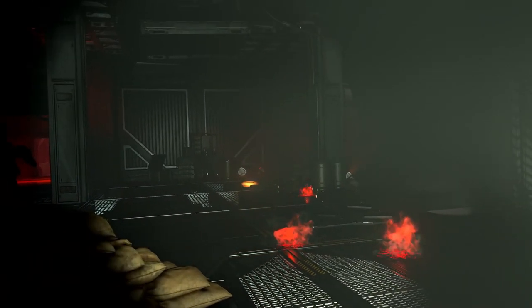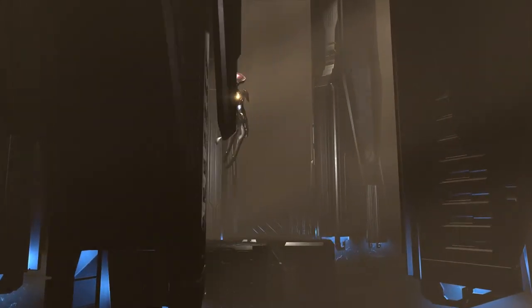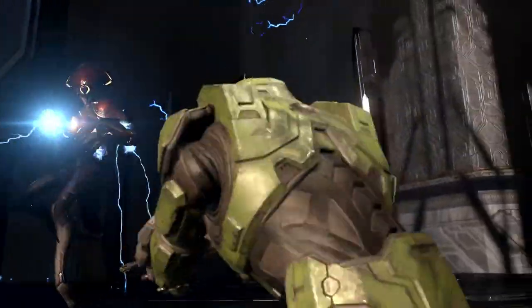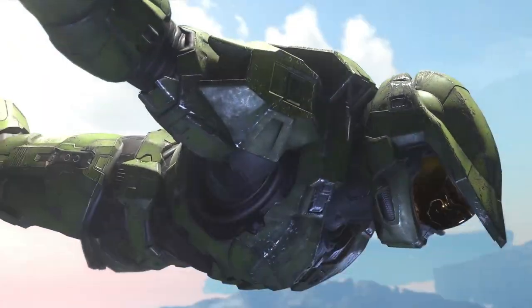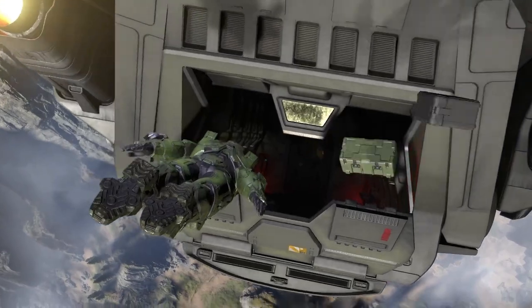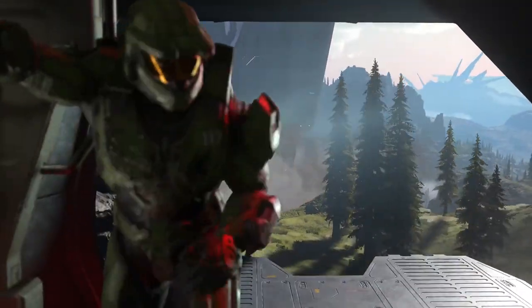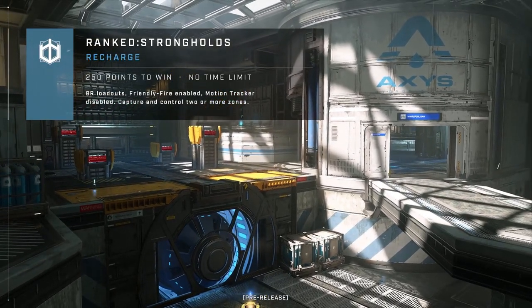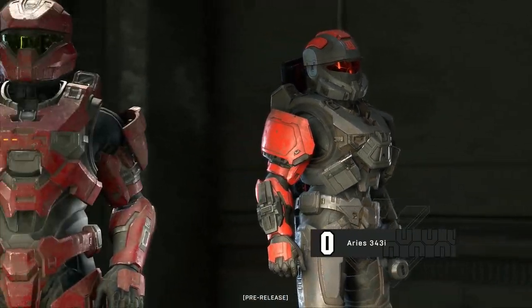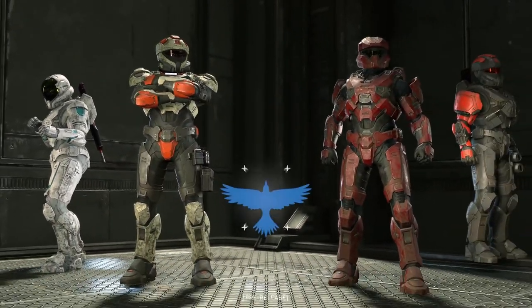Moving on to the training mode — overall the team is really happy about our feedback. The training mode is a phenomenal addition to Halo, and they said they're going to add even more options post-launch, so overall the training mode is just going to get a lot better. The next thing is the combat sensor, aka the motion tracker. The feedback most people have given is that the range felt too small, especially in Big Team Battle. They planned post-launch to maybe increase it to 22 meters as opposed to 18 meters, but they had it perfectly at 20 meters in the first flight. I would recommend 20 meters as the middle ground.